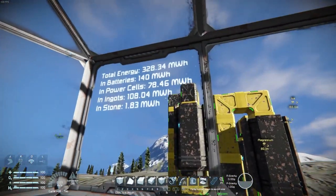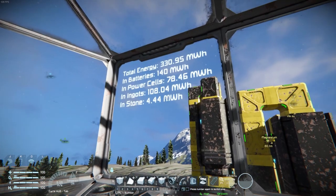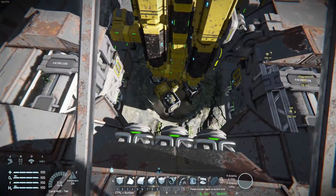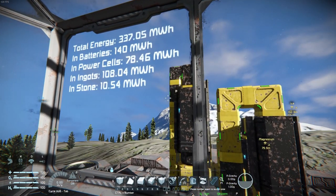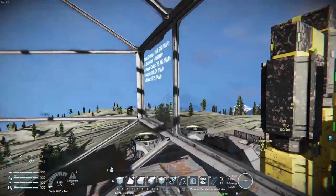As you can see down here, we have a breakdown of the energy: total energy, how much stored in batteries, power cells, ingots, and in stone. In any case, you can see we are getting quite a lot of energy in a very short time. We're already 13 megawatt hours up, 14, 16, and so on.